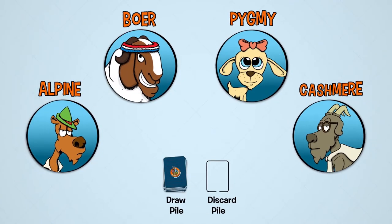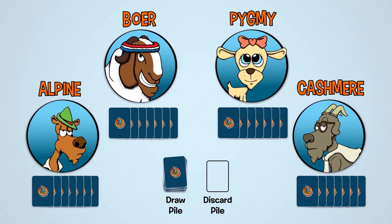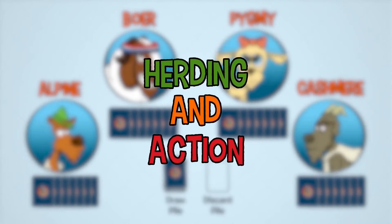Each player starts with seven cards. A player's turn has two phases: herding and action.